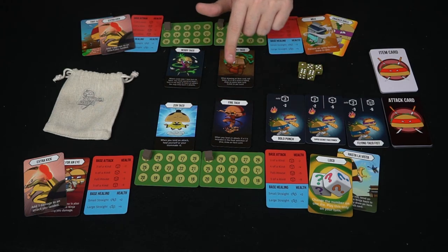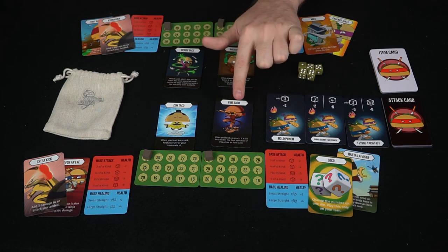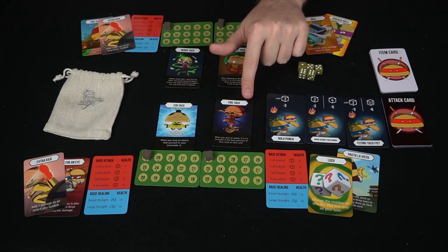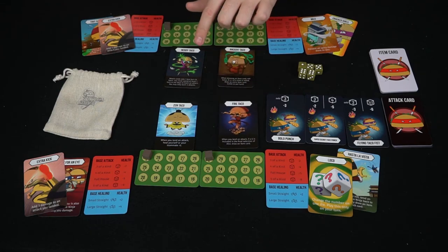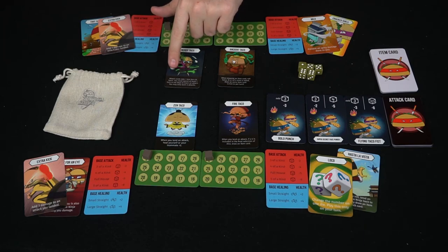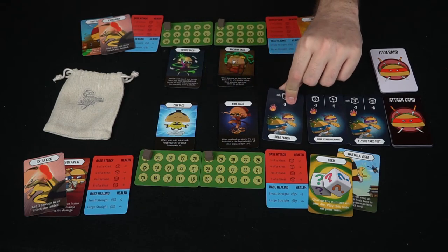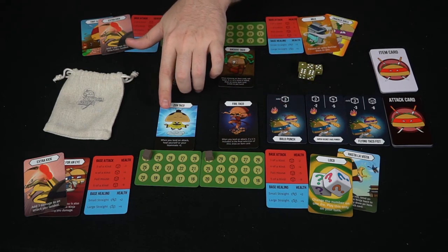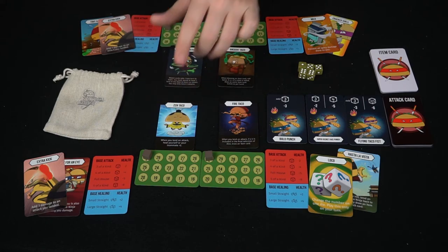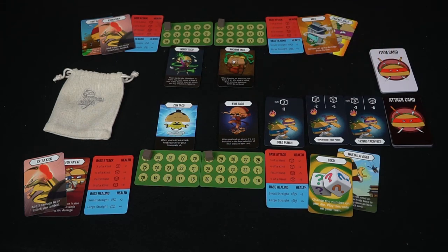Let's read all the abilities. The Ancient Taco says: when drawing an item card, roll twice — if a three of a kind is rolled, draw an extra item card. Fire Taco says: when you land an attack, if a six is included in the final die selection, draw an item card. Nerdy Taco: attack cards take one less turn to learn, so instead of two turns it just takes one — but you must still spend at least one turn in the dojo, and you can only learn two attacks. Another ability says: when you land an attack, heal yourself or your teammate for plus two.